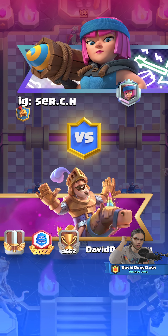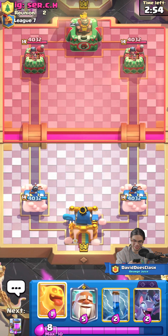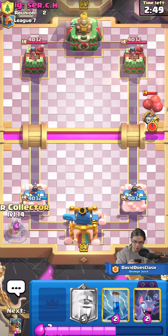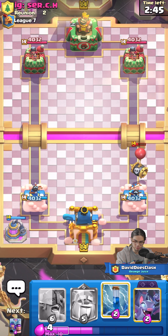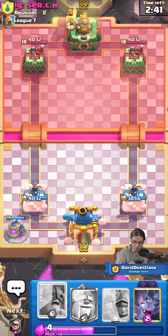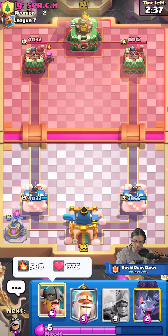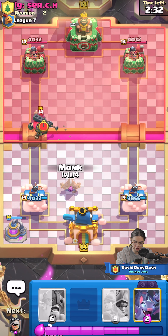I did run into a Cannoneer earlier today and I was shocked because that card sucks, but we'll see if we run into one again. Let's get started by cycling the pump, and I'm going to zap those shenanigans once it pops over my tower. Good zap. I hope he doesn't have Goblin Barrel. We are starting off with the deck I normally use because this is the one I'm most comfortable with, and then we'll move on to the Royal Hogs one next. We're going to get a nice King Tower activation here.